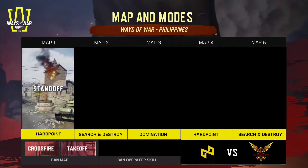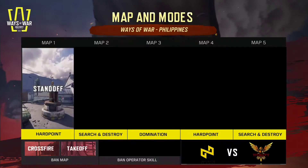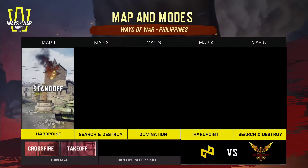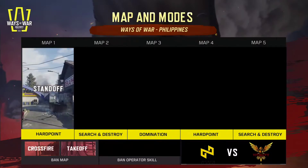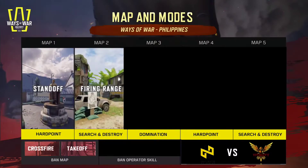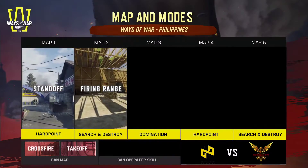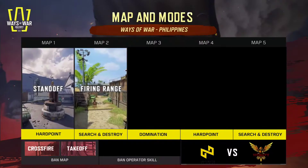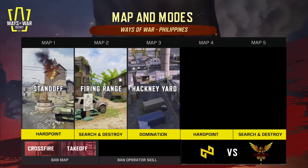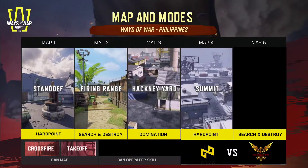Before we go into map number two - both teams cannot pick the same map more than one time. If we get pushed into five matches, we will see five guaranteed maps with no repeats. Vitality picks Firing Range for Search and Destroy. Infinite picks Domination at Hackney Yard, where we'll see whether the distraction gameplay can secure them the victory.